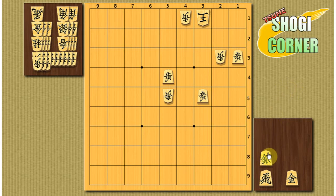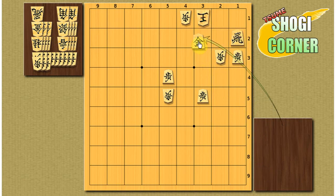So this is the answer. First you want to attract the king to this side because you have a strong pawn here. So you drop the silver on 2-2. If he takes it then your plan works because you can drop it out here. If he runs here then go to the head. Same with the 2-1 square.